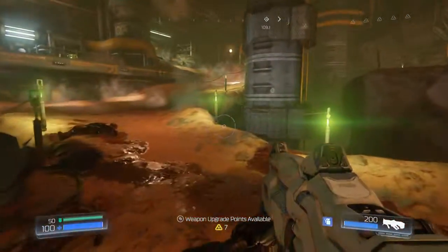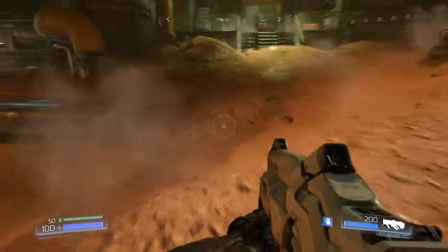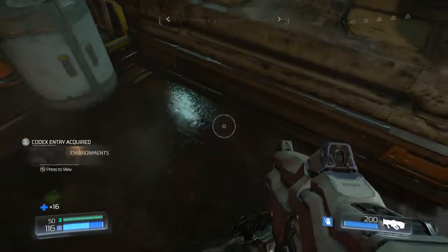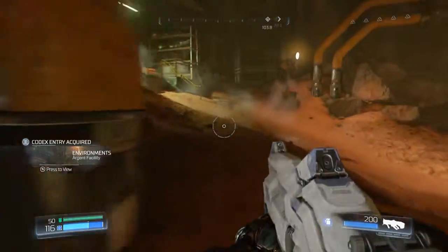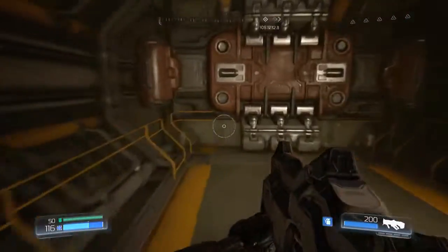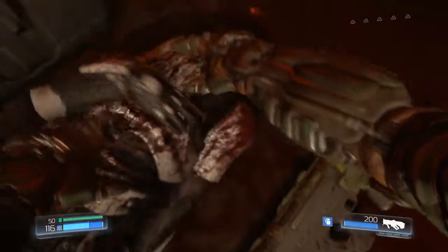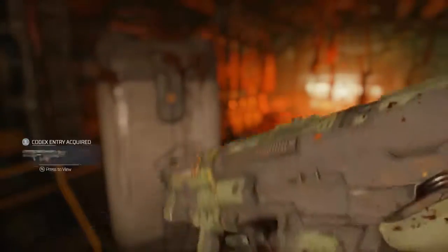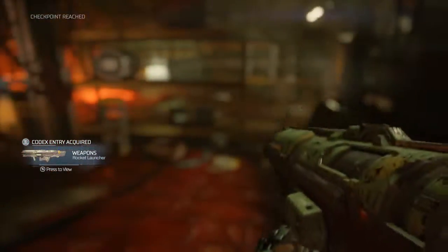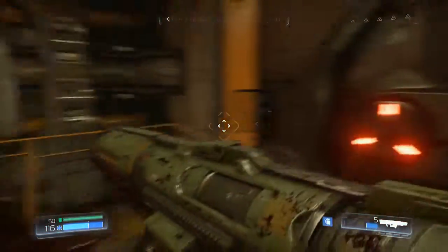I'm assuming we go this way now. What do we get over here? Nothing. Get up here — health, wait, codex entry. That's the correct way. Oh, a new weapon — this is a rocket launcher! It's got five shots.